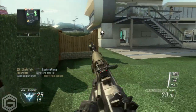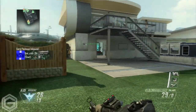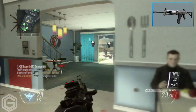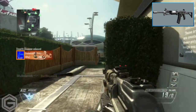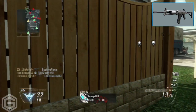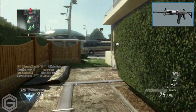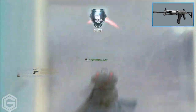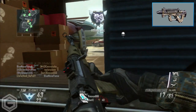Starting off the top 10 list at number 10 is the Galil from Black Ops 1 — I'll have images of these guns popping up on screen. The Galil was a fan favorite in Black Ops 1. I'd call it a strong, versatile assault rifle. Even though it had a bit of high recoil, it also had high damage and could take enemies out in just a few bullets, so I put the Galil at number 10.